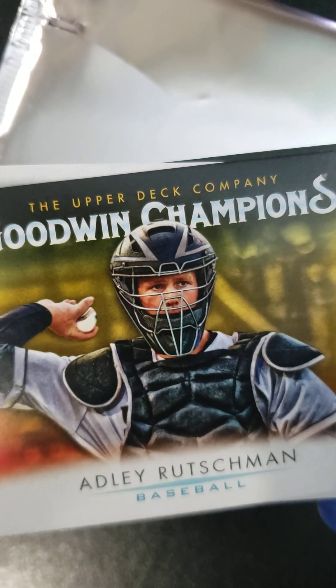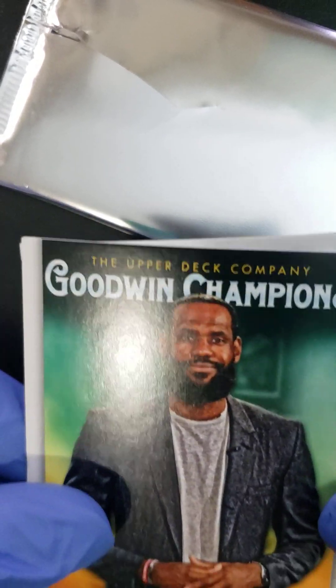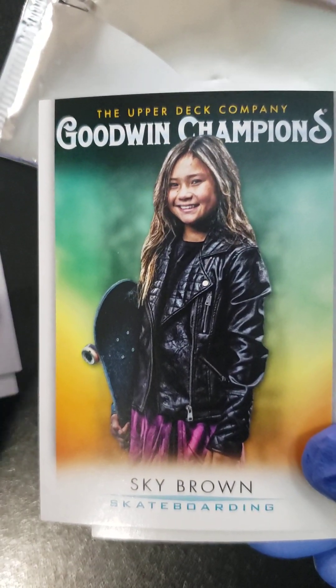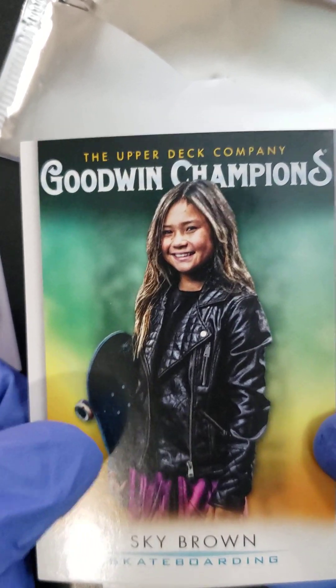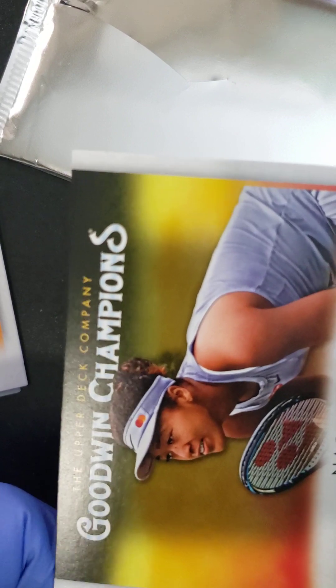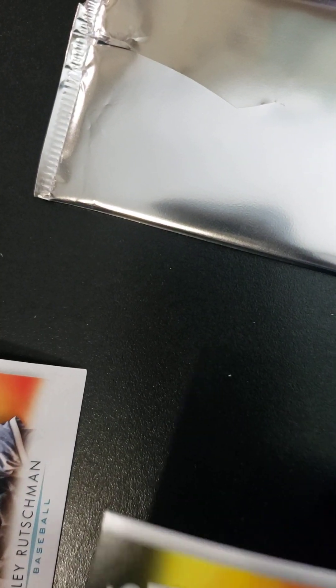So as you can see, Goodwin Champions all over the place, folks — a bit of everything. Adley Roschman. LeBron James again — we got a double LeBron. Red Girard. Sky Brown, that's the young skateboarder. Naomi Osaka, another card. So that means the LeBron was — yeah, it's a different looking LeBron compared to the first LeBron we pulled. Definitely two LeBrons there.